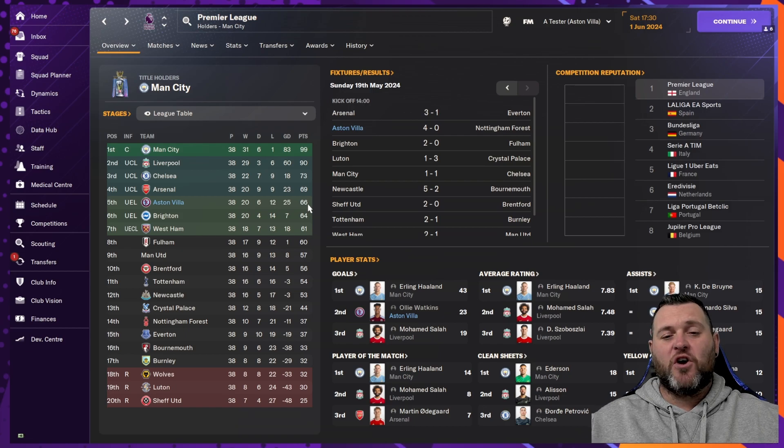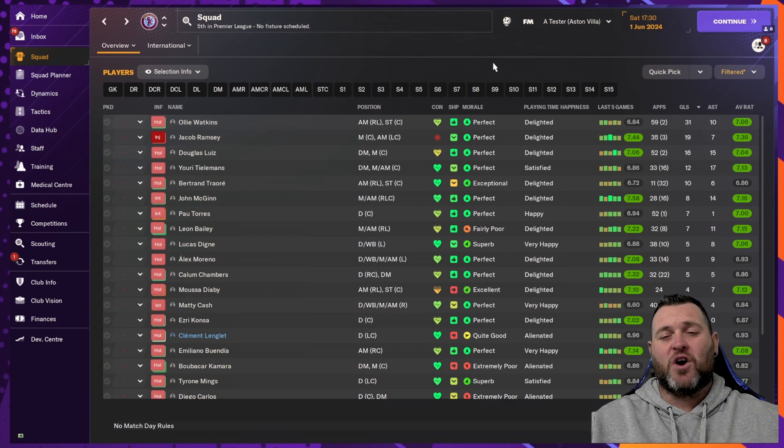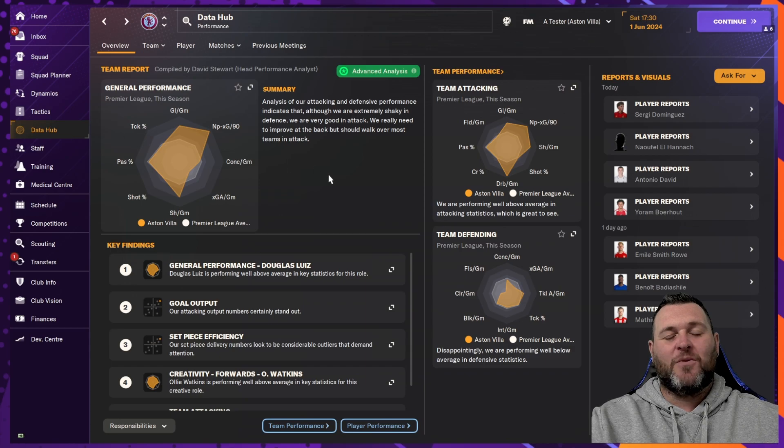Ollie Watkins finished runner-up in the league for goals with 23, and across all competitions he had 59 appearances, 31 goals, and 10 assists. Jacob Ramsey got 19 goals and 7 assists. Douglas Luiz had 16 goals and 15 assists. Tielemans chipped in with 12 goals and 17 assists. McGinn got 8 goals and 14 assists.